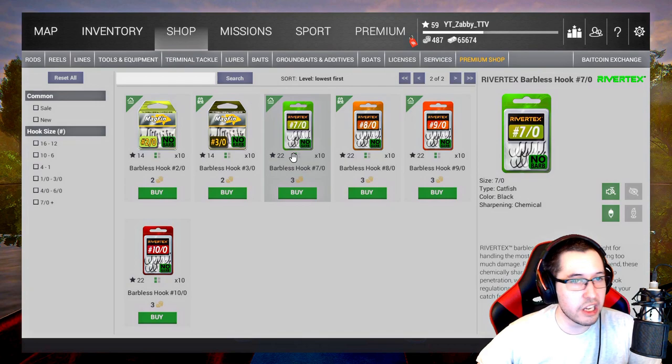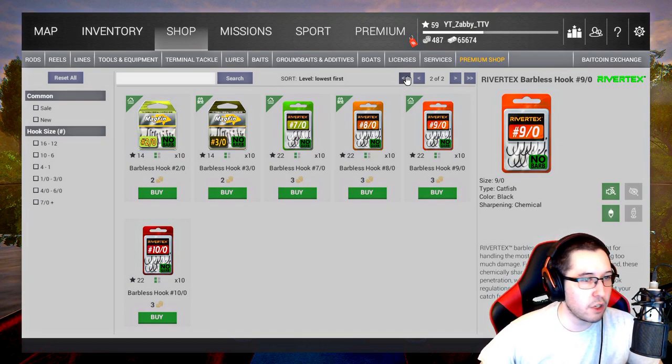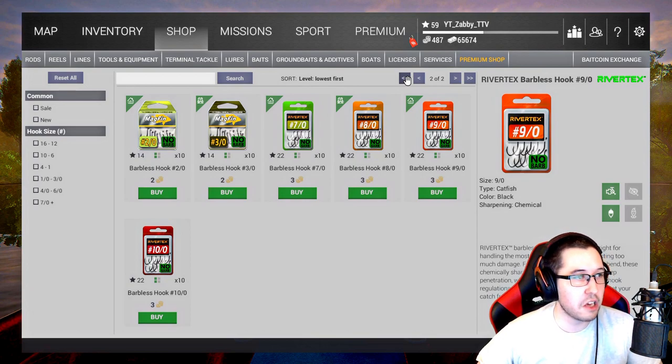Sometimes fish do get off barbless hooks a little easier, but that's okay — nothing to really worry about. If you're not going to spend money on DLCs, just spend a couple of coins on barbless hooks. You can get away with sizes 1-0 through 7-0 and use those for pretty much the whole game.